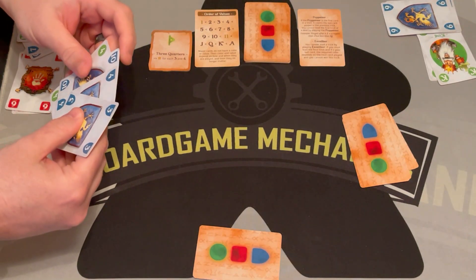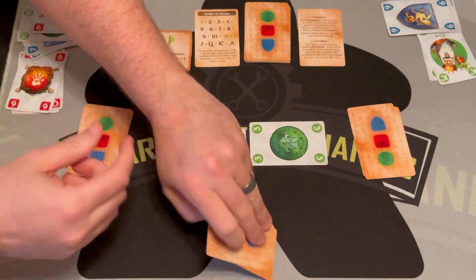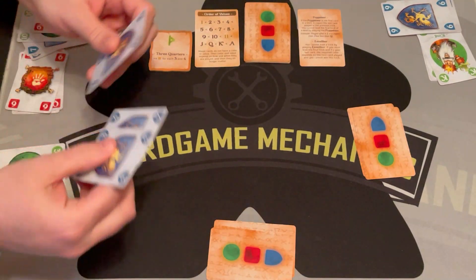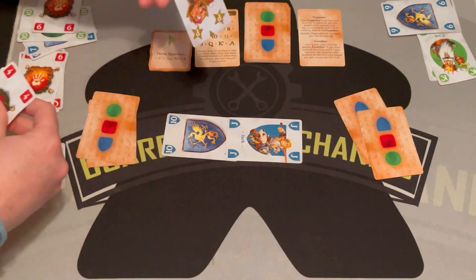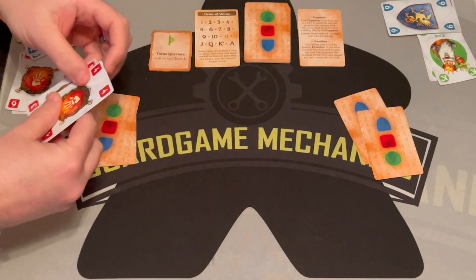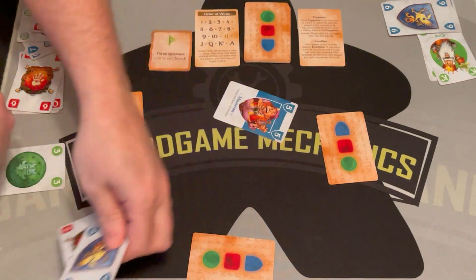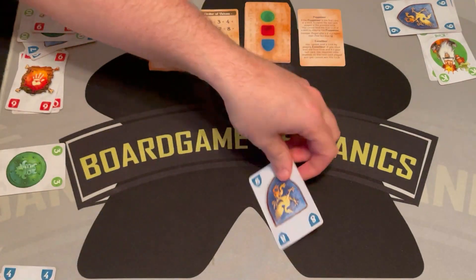A player leads the four of green — probably not smart. Another plays a three of green. The third player doesn't have any green, so they throw their seven, and the four finally gets a scoring card. A player leads ten of blue; another plays jack of blue; then someone plays the Puppeteer, which makes the jack a little bit higher, so they win that. Then they play the four of red; another player only has a three or four and plays the three. They win two scoring cards with red, and then play their last card — a three of red — winning both of those. That's the end of the round.